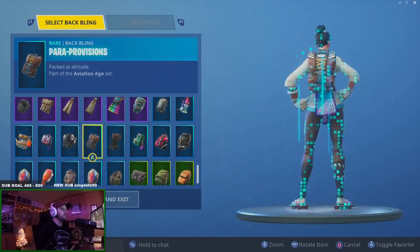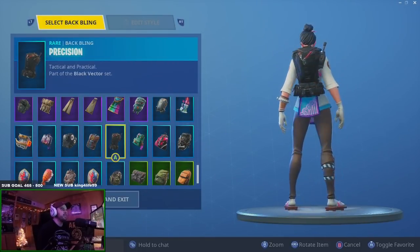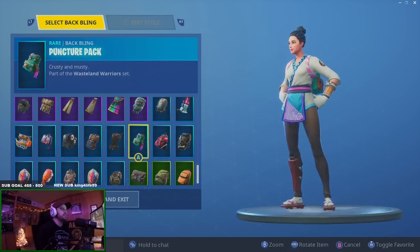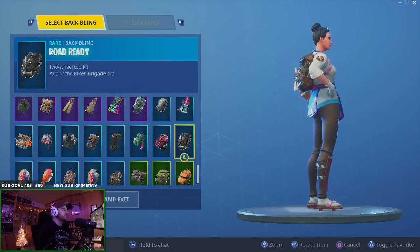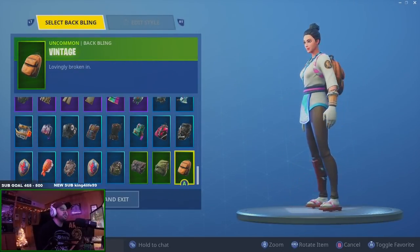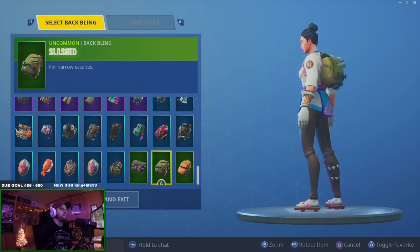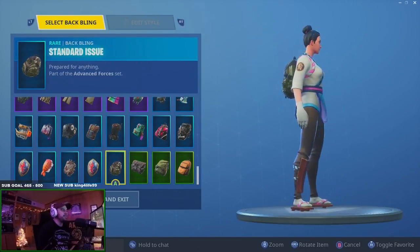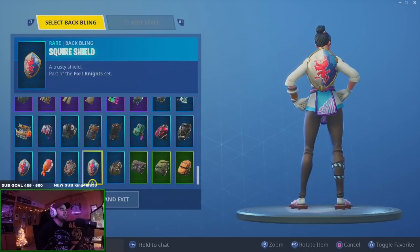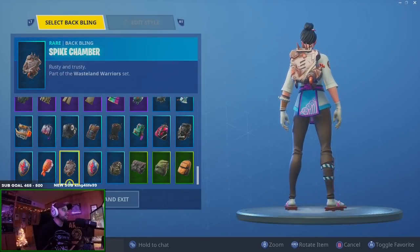Little Kev — get out of my face. Pair of Provisions — I don't really like it. Precision — way too bulky. Puncture Pack — doesn't look terrible, kind of weird. Road Flare — not really. Road Ready — not feeling it. Vintage — I kind of like that, I know it's weird. Slashed — not feeling it. Buckled — I think it goes pretty well with her pants, looks cool. Standard Issue — probably one of the worst back blings in the game.